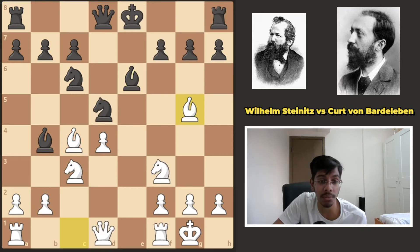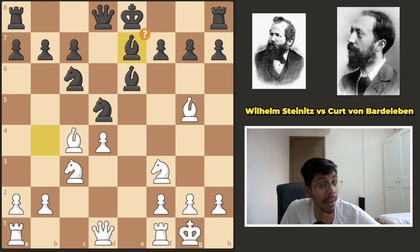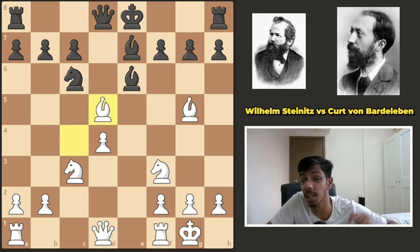Instead, he went for bishop g5. And in this position, black made a mistake — he should have moved the queen to d7. But instead he played bishop here, which looks very normal: I come back, block out the attack. But there is a problem. White needs to exploit the fact the king has not castled. You might say it's just one move away from castling — but the move played was bishop takes knight.